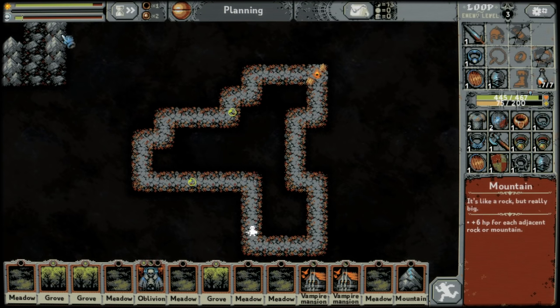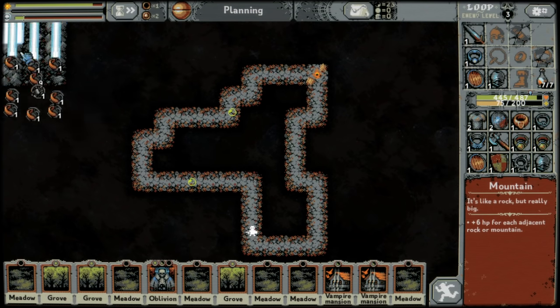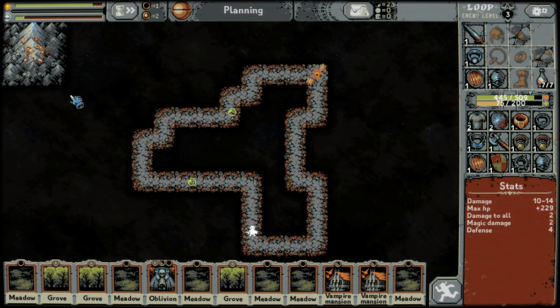If you make a 3x3 of rocks and mountains — either or, mix and match any you want — it will turn into a mountain peak. This gives you additional stats for the same amount of space, and counts as a mountain tile next to every rock or mountain you place adjacent to the mountain peak.